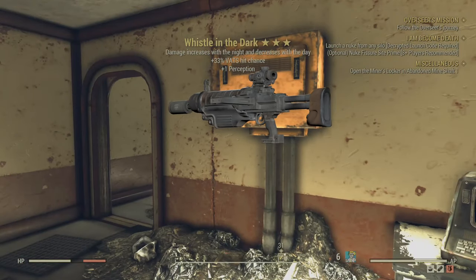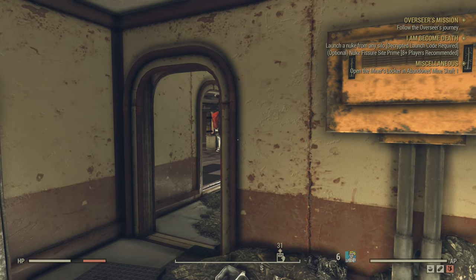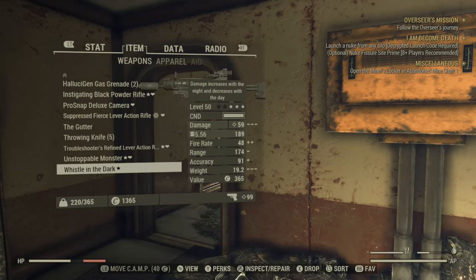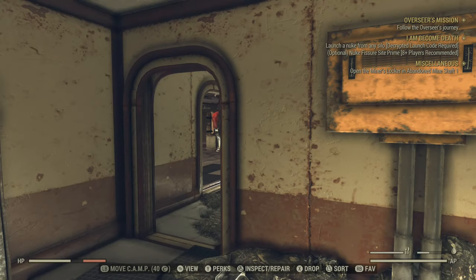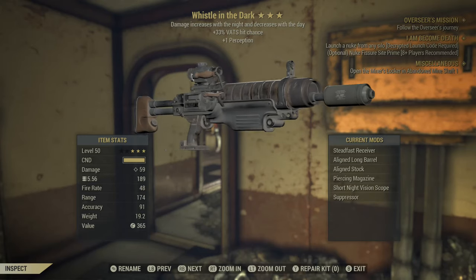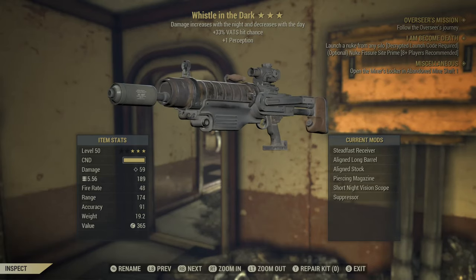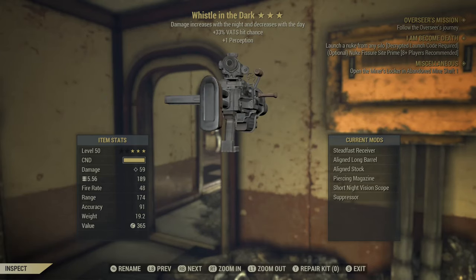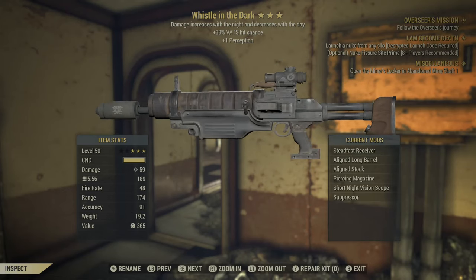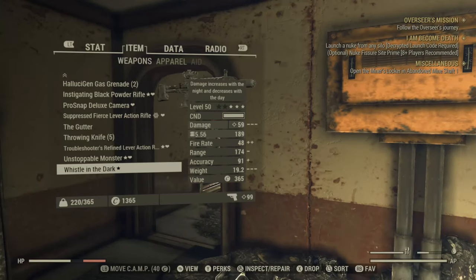Really really easy — it's the Whistle in the Dark assault rifle. It does more damage at night and decreases in the day, gives you plus one to perception, and you also have a 33% VATS hit chance. It's not the best of weapons but it's a three-star legendary and it's really easy to get. Good luck finding it! If you found this guide helpful leave me a like, subscribe if you want to see more guides and gaming content, and I'll see you next time.